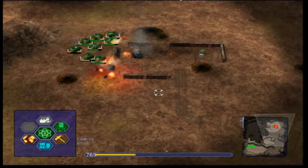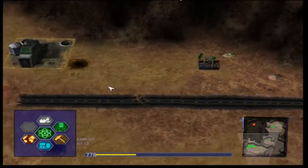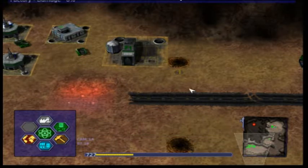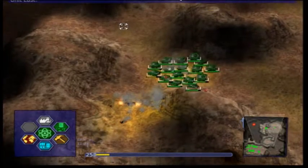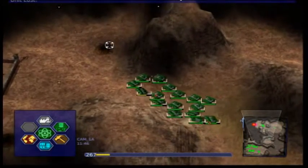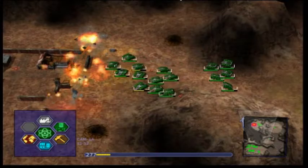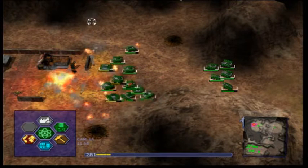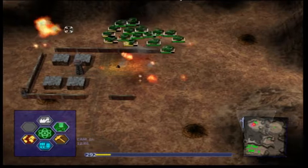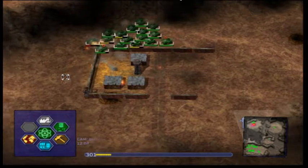We've just taken out the second base there, and now there's just two more bases that we're going to have to take out for this first mission. Here you can see the construction menu — this is me giving orders to one of my factories to build some more tanks. It's a pretty good game. It actually has a multiplayer facility as well, which is pretty awesome. If anybody cares to have a multiplayer match with me, I'm more than willing.